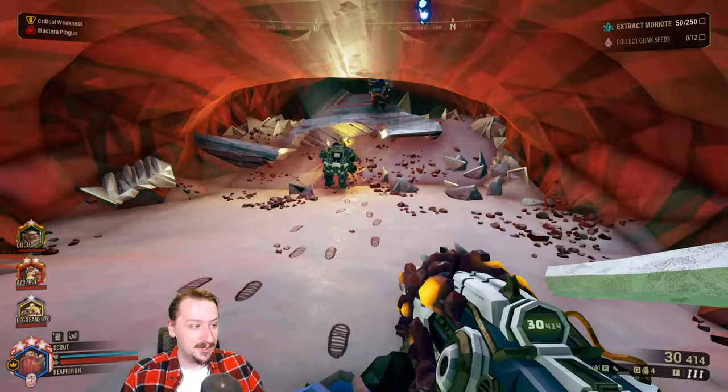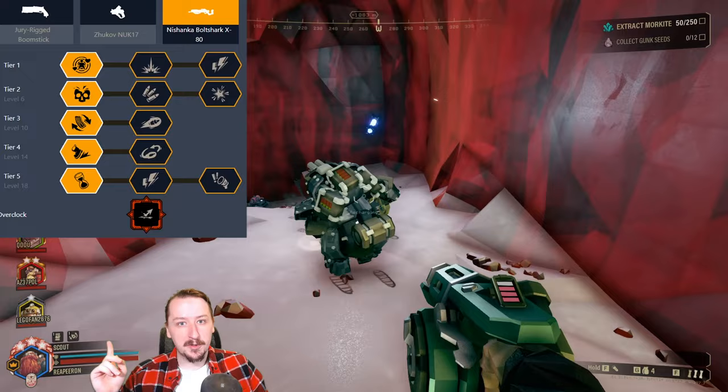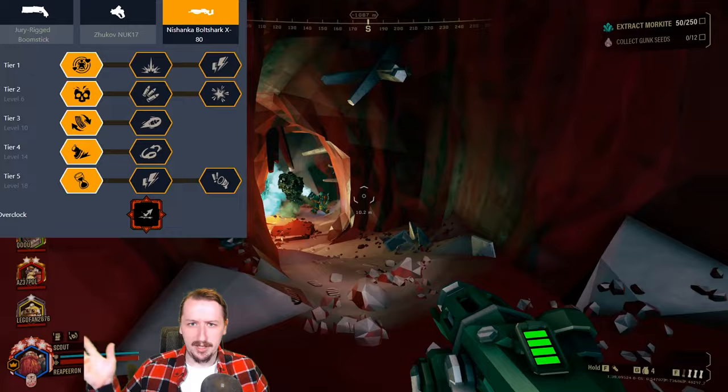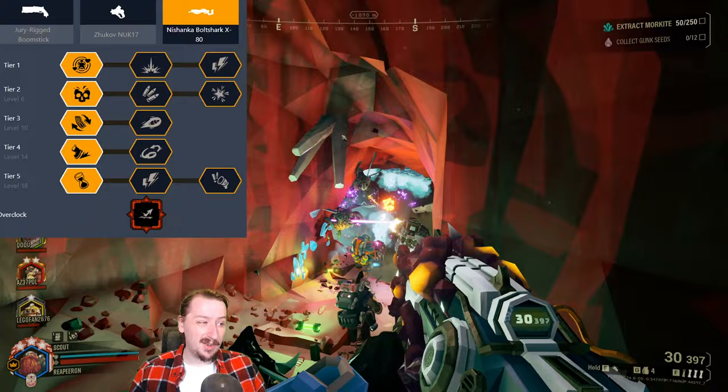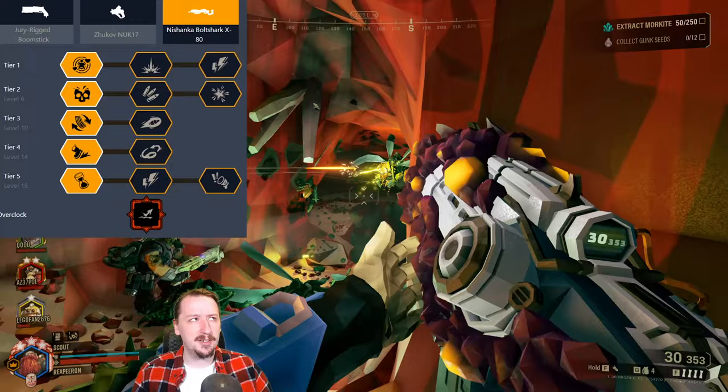The way I typically build Bodkin Points: in tier one, we're going with pheromone bolts — pick whichever bolts you want or that you need. I usually like the pheromones so that we can keep more enemies at bay, and most of the time I'm just using the crossbow to clear smaller or medium-sized enemies like grunts. In tier two, I'm going with damage. This ups our damage enough so that we can one-shot body shot grunts on any difficulty. You can also one-shot headshot slashers on any difficulty with this, and I believe acid spitters too, or you get very close to a one-shot on acid spitters.